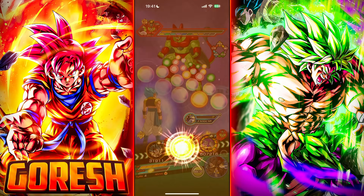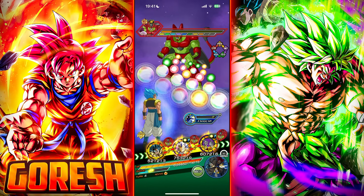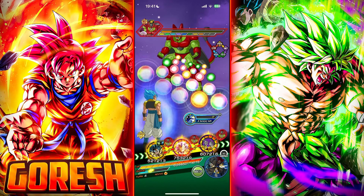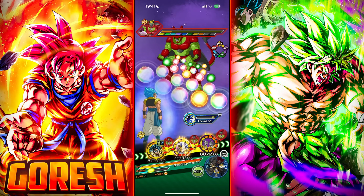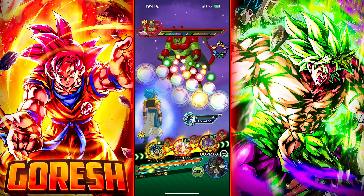I also realized that Gogeta rainbow orb changed the in-spheres. I think if we make it through this turn, I'm pretty sure we win. It's just a matter of if we make it through this turn or not.